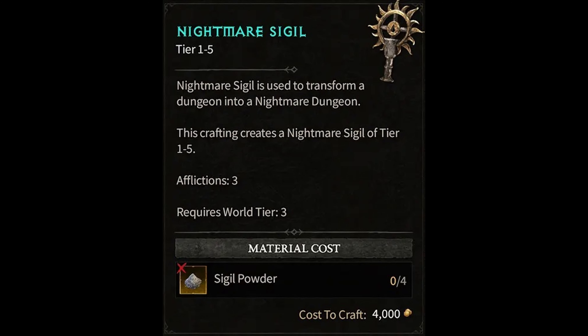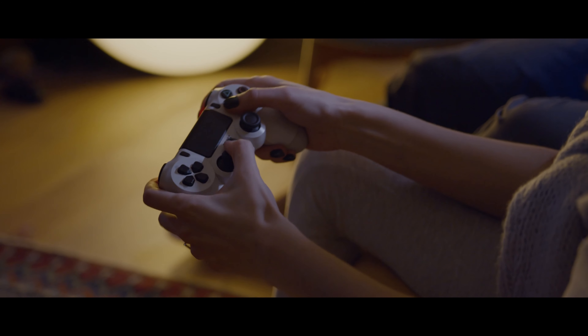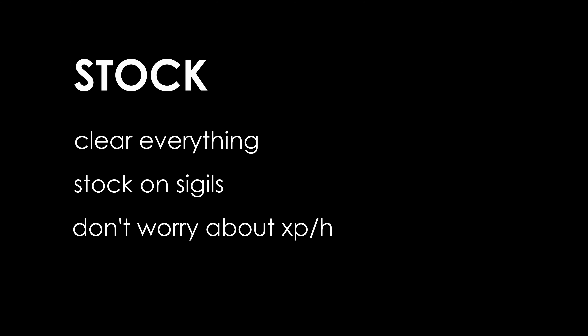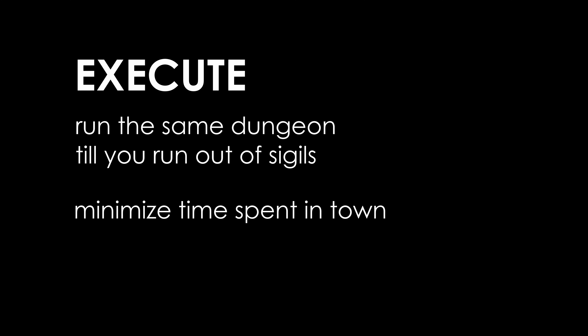Considering all of the available information, as soon as we get access to sigils, one of the simplest and guaranteed-to-work efficient XP farms will be just grinding the living hell out of nightmare dungeons. As such, for efficiency's sake, we'll want to divide our farming strategy into two phases: stock and execute. Phase 1 will start by clearing everything we can to increase our sigil count, without paying too much attention to XP per hour, and instead focusing on acquiring as many sigils as we possibly can and fixing our gear so we're ready for phase 2. Phase 2 will focus on running the same nightmare dungeon multiple times until we run out of that dungeon. We'll want to minimize time spent in town and fully focus on XP per hour, so any build changes and improvements should be made prior to this phase.